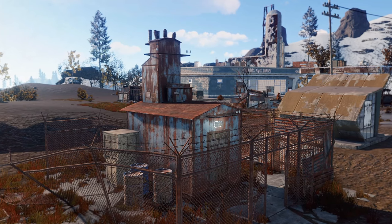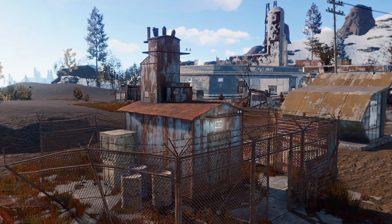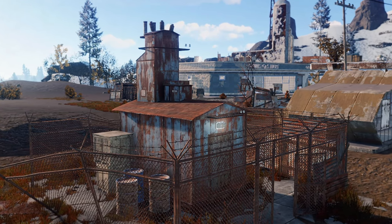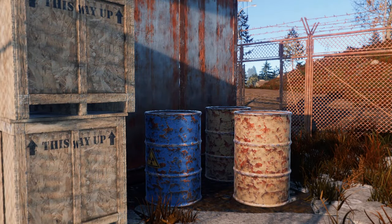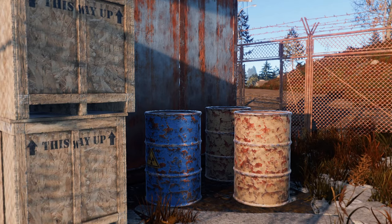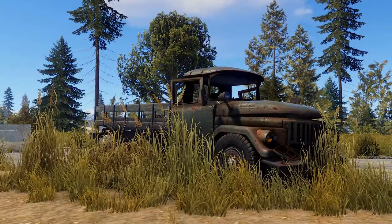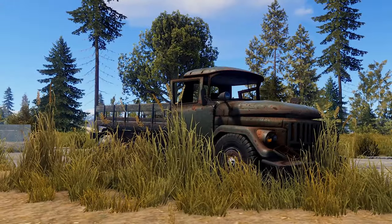Nearby the gas station, like the supermarket, are more small power stations which can hold multiple useful barrels to loot, but still contain a low amount of radiation requiring you to wear basic burlap clothing to enter. Also, the gas station will be surrounded by cars and debris which can have the chance of spawning crates and barrels.